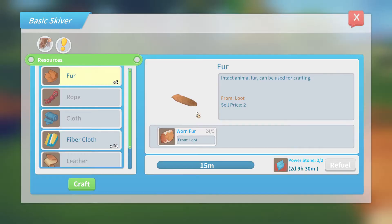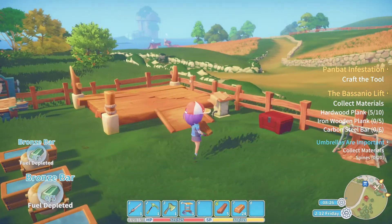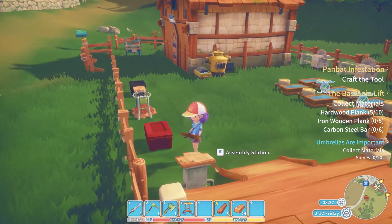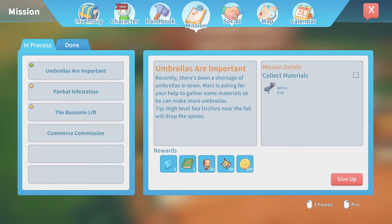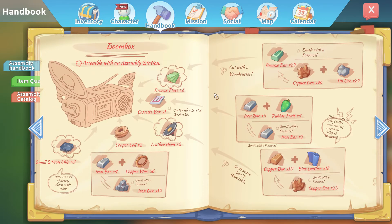How are we doing for the commission - fiber cloth times ten? Get that going again. And then the boombox - let's have a look what else we need for it. There's a lot we can make now. Handbook, assembly catalogue, boombox. Eight bronze plates - I only need one more. Iron bars and rubber fruit - I have enough of those. Copper bars, leather, and copper coils. They still haven't fixed this - they need two copper coils to make the leather horn but I think you need four copper coils total because you need copper coils for the leather horn as well as for the boombox itself. So that needs to be fixed - I'm sure they'll catch that in QA at some point.